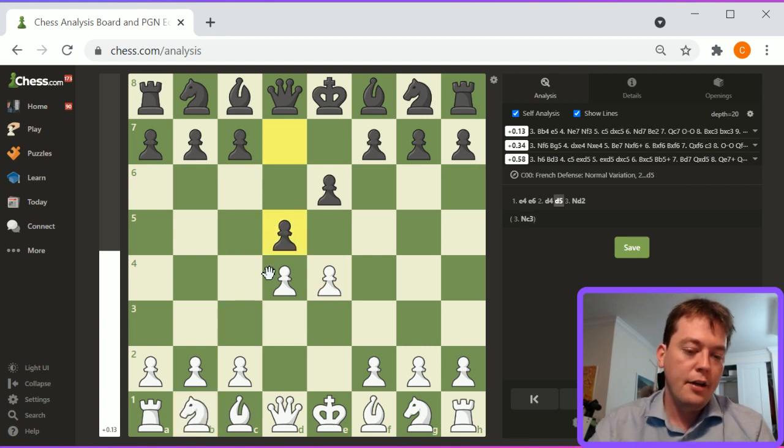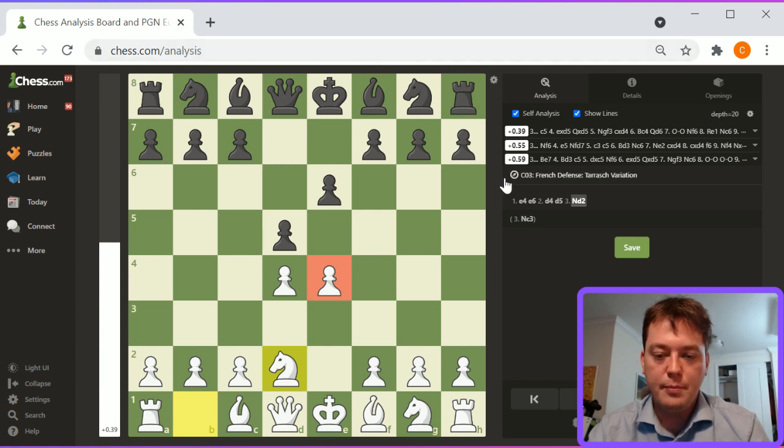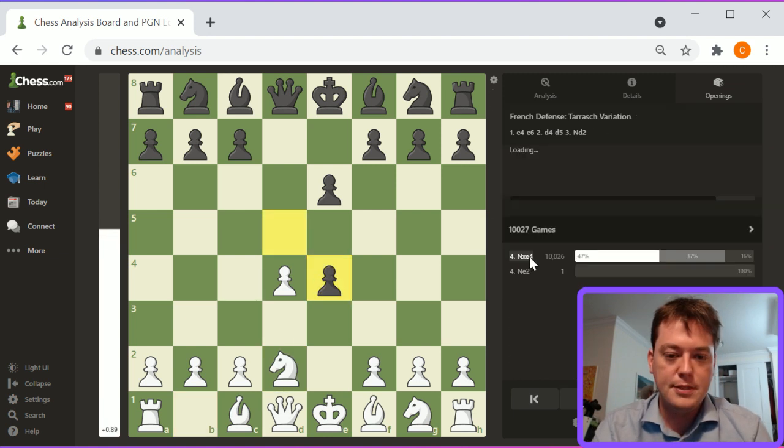This is the mainline. You're just sort of putting pressure on e4 in case black takes it. If black takes e4, it will transpose into the mainline French where black takes e4. It has some small positional differences that differentiate it from knight to c3. Playing into its lines, d takes e4, knight takes e4 obviously leads to the same transposition. Knight f6, e5.